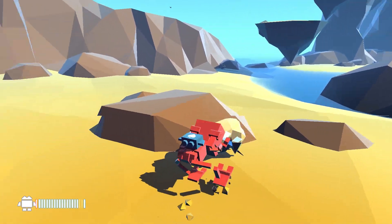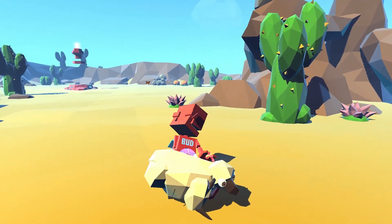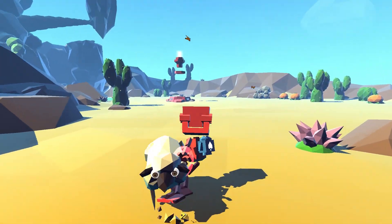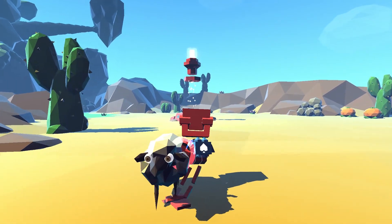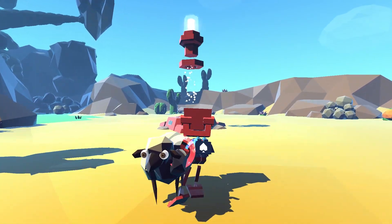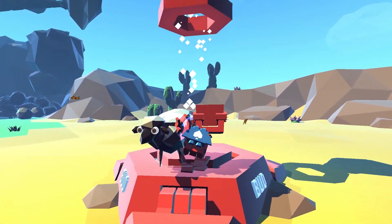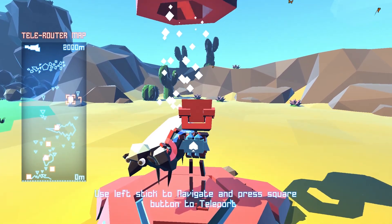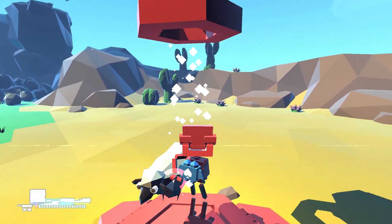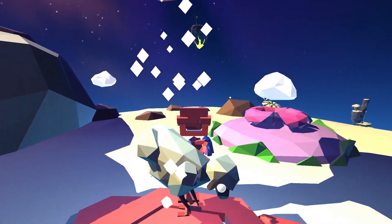The hard part is getting the sheep over to the teleporter. If you haven't done the 'Brundle Meep' trophy yet, this is a perfect chance to do it. If you have done it, you know it's very difficult to get these sheep over to a teleporter - they just don't like it at all. Once you've got them there, go up as high as you can.